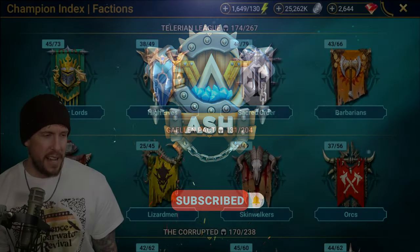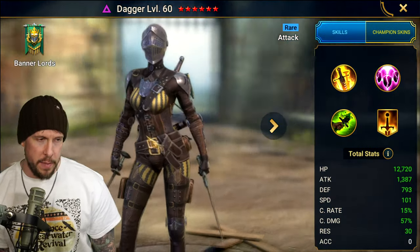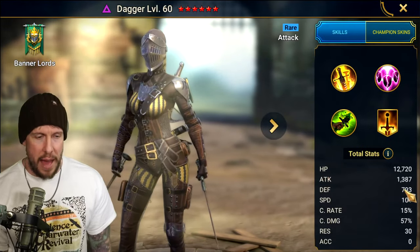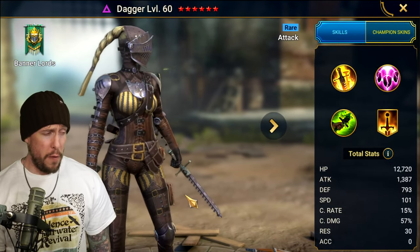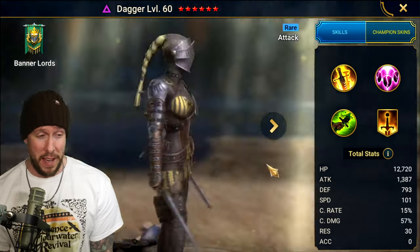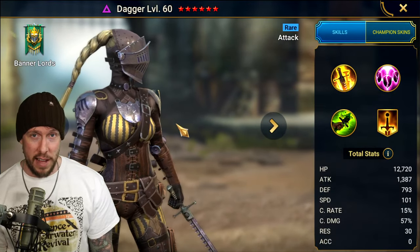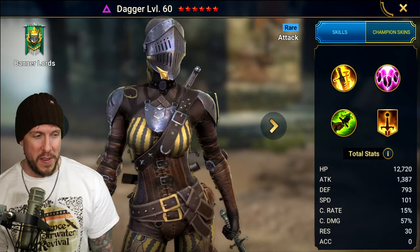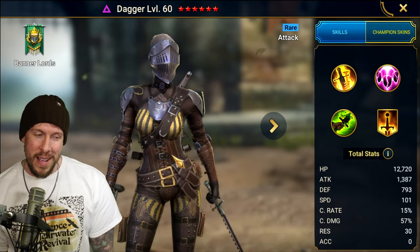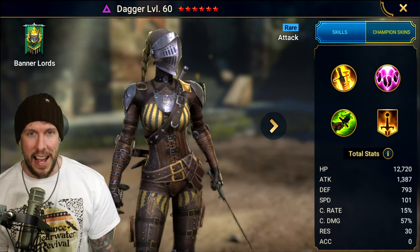So as we mentioned, Dagger is not an old school champion — she was added a few years ago to the game. She is a Bannerlord, a rare attack-based champion. Her base attack isn't too bad at 1387. She's very squishy: 12k HP and 793 on the defense, so she can barely take a hit. She will fall over at any breathing on her — even despite this amazing helmet, she's still pretty squishy. Her armor leaves a lot to be desired.